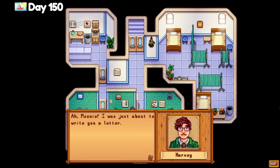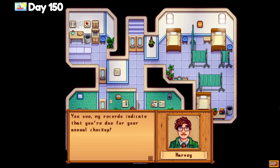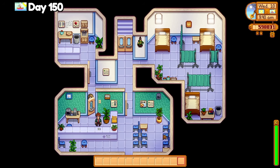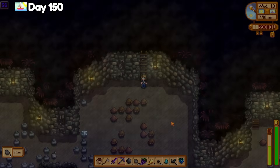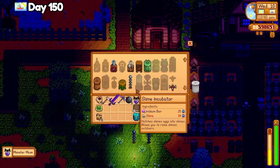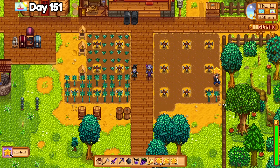I visited the clinic to see if Maru was there for her birthday gift — she wasn't, but Harvey was there to give me my first checkup after living in Pelican Town for 150 days. No wonder he's going out of business. Afterwards he says, 'I'd like to get to know you, Moony. Put aside our doctor-patient relationship.' Oh, is that how he gets new clients? I crafted more monster musk from bat wings and crafted an oil maker to create truffle oil just so I can mark it off the shipping list. I really should have invested in pigs and truffle oil so much sooner.